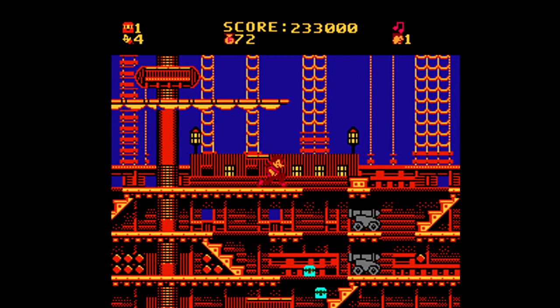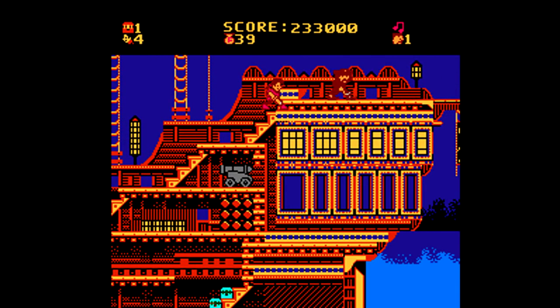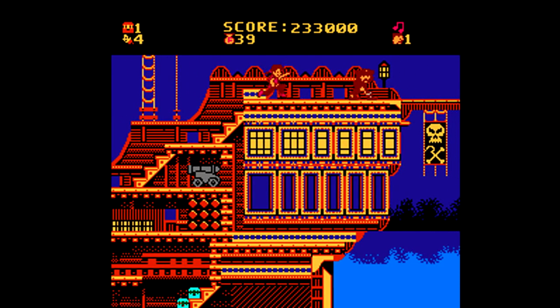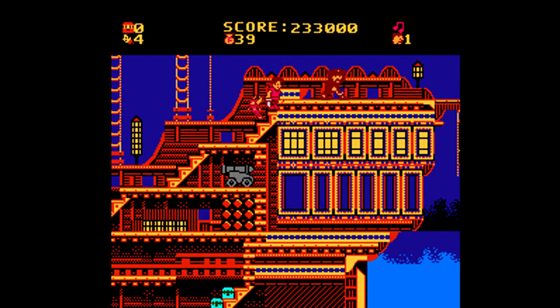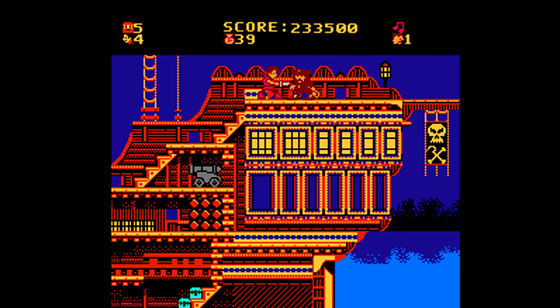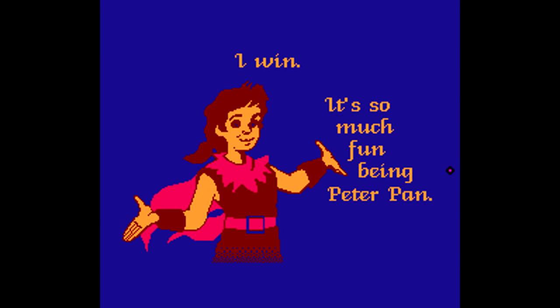Nearing the end, we only have one more pirate to take out — then it's the final battle against Captain Hook after dodging a few more cannon blasts. You have to keep attacking and mash the button to push him back; it's a bit difficult. My timing isn't exactly right so I end up losing some health, but thankfully Tinkerbell appears and I'm able to get some more health. To finish him off, I recommend running all the way to the very edge of the plank, then jumping over him and pushing him back until you knock Captain Hook off — he'll be eaten by the crocodile below, and then you get the win screen.